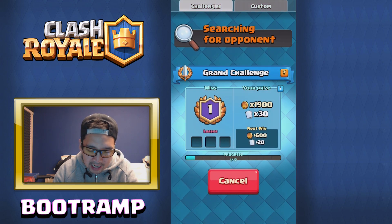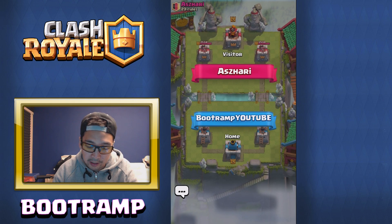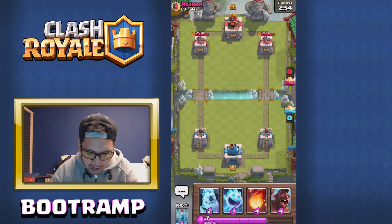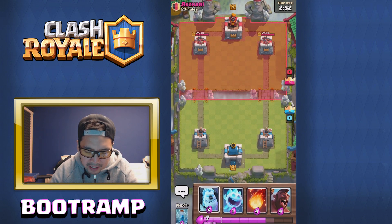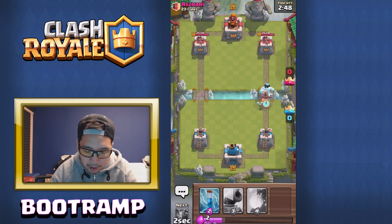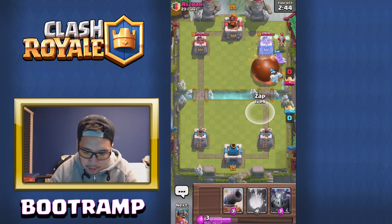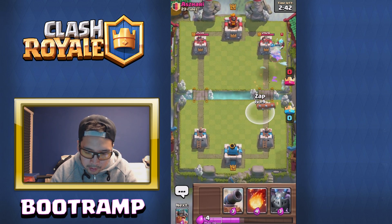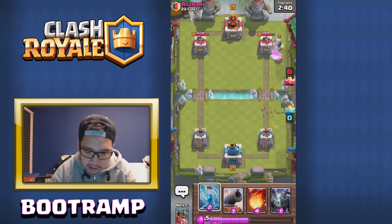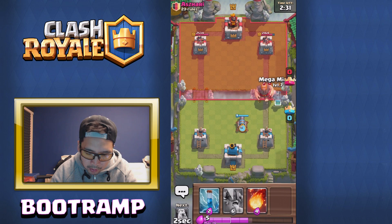Let's do our next Grand Challenge match, because we're gonna be fighting really hard with the Elite Barbarians deck. Make sure you leave a comment down below — what do you think about the Elite Barbarians? Do you think they're OP or not? We're getting a swing on the tower. I see Ice Wizard — he's probably gonna use Royal Giant behind there. Is it gonna be a Royal Giant? Oh, it's a Giant — well, it's cool, I can handle that.